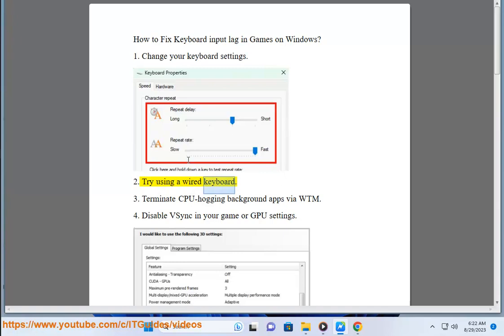Tip 2: Try using a wired keyboard. Tip 3: Terminate CPU-hogging background apps via Task Manager.